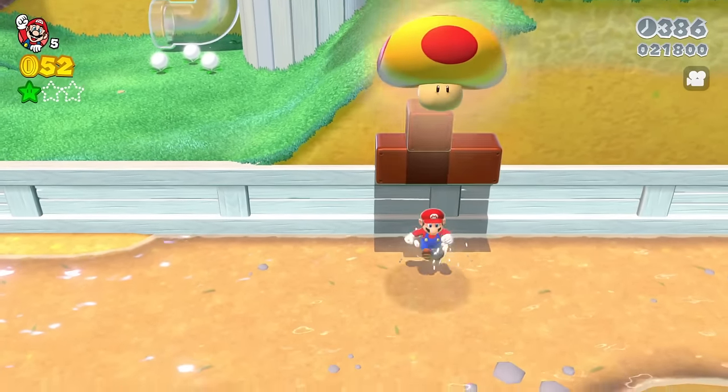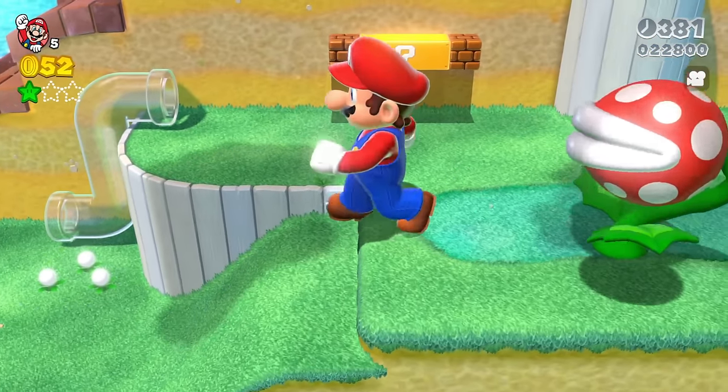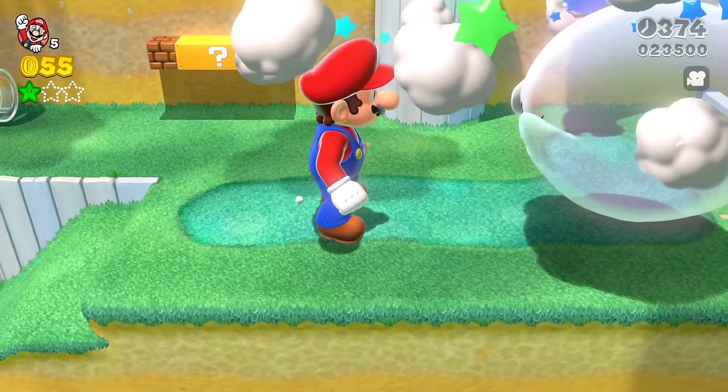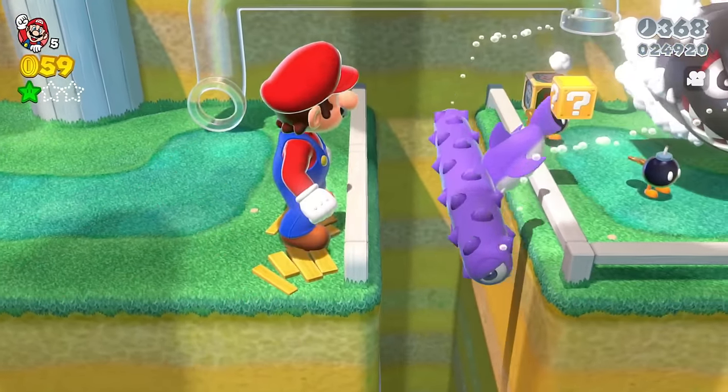Let's grab another mushroom and make our way up here. We've got a big Piranha Plant — do we defeat it in a single hit? Oh my goodness, yes! And the same thing with the Big Boo — you just walk into it and it is defeated right away.